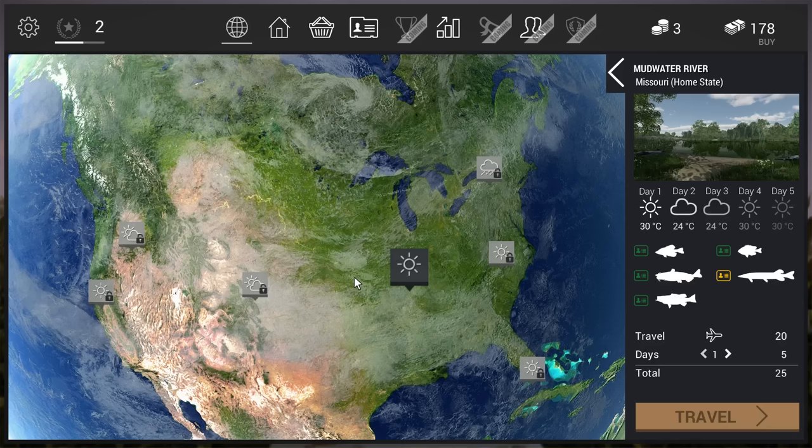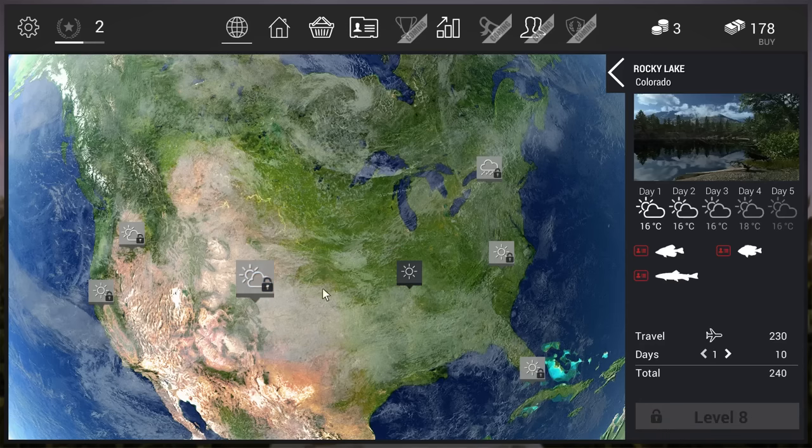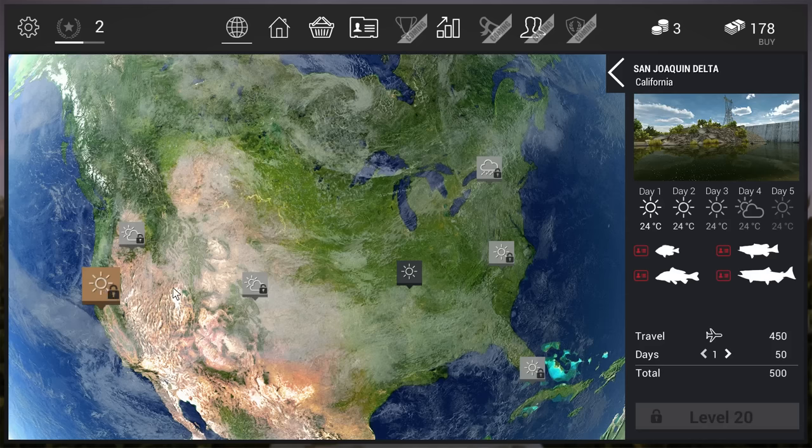If you do the tutorial, you come to this map - a map of America. There are seven locations and you can fish at all of them, but at the start you can only fish at one: the Missouri Mudwater River. Other locations unlock by level - you need to be level 8 for Colorado, level 20 for California. You level up by catching fish, of course.